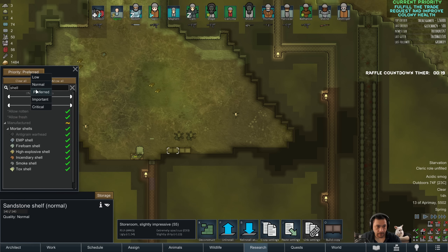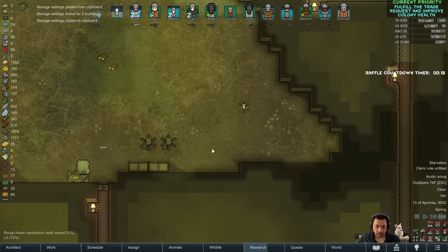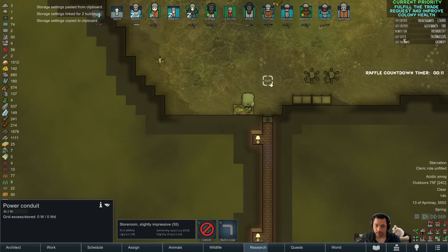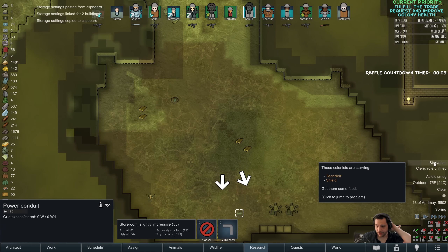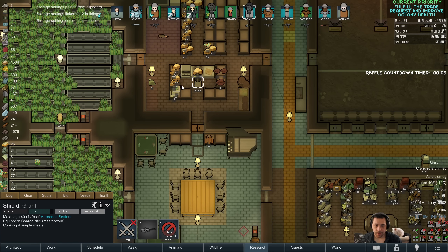Colony health is currently one of the priorities. I'm going to do some biosculpting for our injured. We're finally smelting the equipment those raiders dropped. Shay has a nose and a gastro analyzer underneath, but it's missing — can confirm. We'll get it back, just extra steps. We'll get it back. Mortar shells — I can just link and paste. We have the mortars out here, and I still have to deliver the ears.